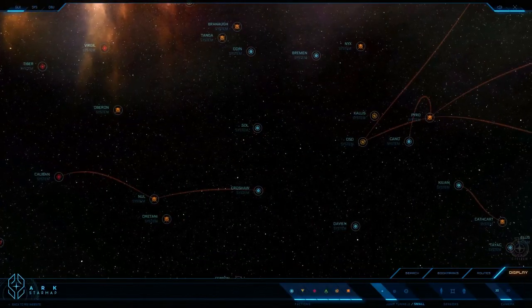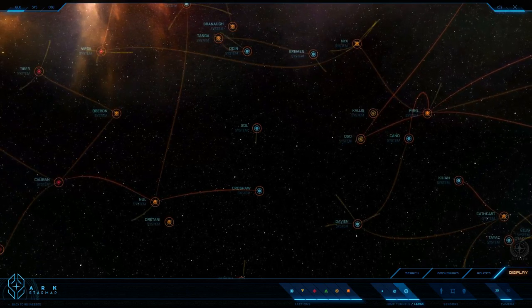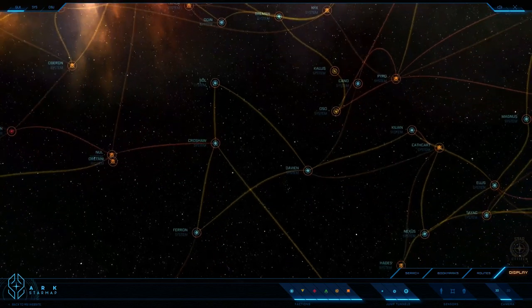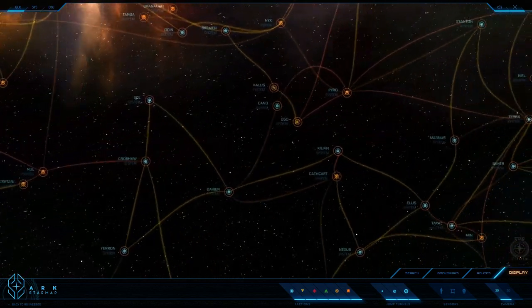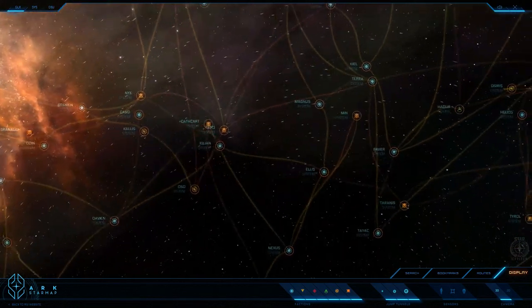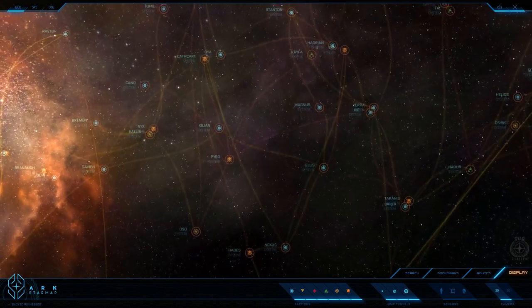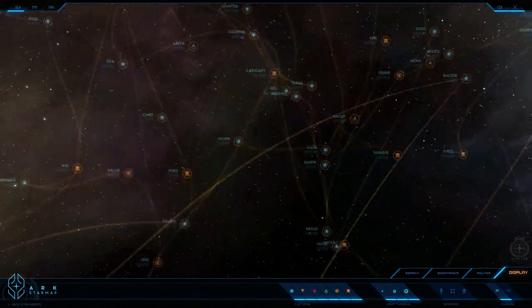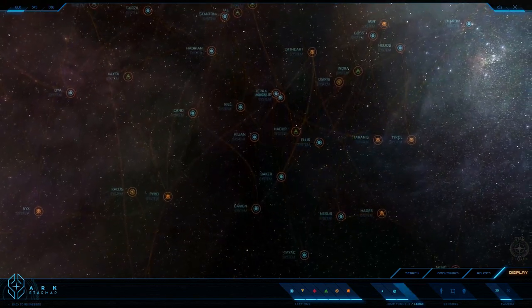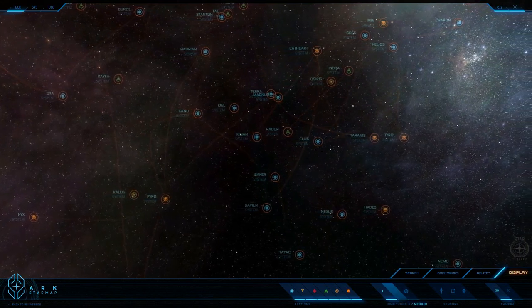Star Citizen vessels based on their size and mass can pass through certain jump points. For example, a big exploration vessel with more capabilities than a smaller one cannot pass through a small jump point. So in this case you will need to use one of the smaller exploration vessels in order to pass through that small jump point and make a discovery — discover a new world or a new civilization. Thanks to this system, smaller exploration vessels do not become obsolete once you move to a bigger one.